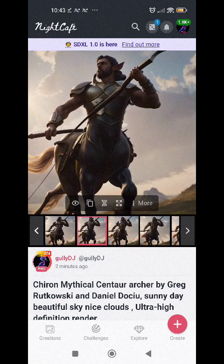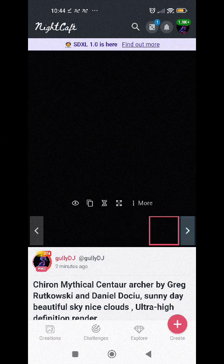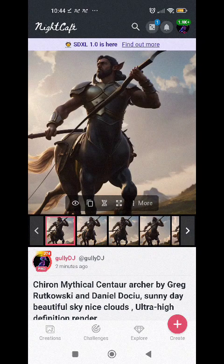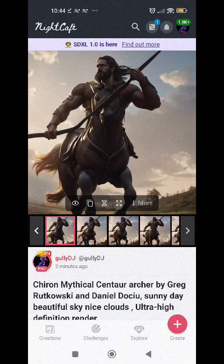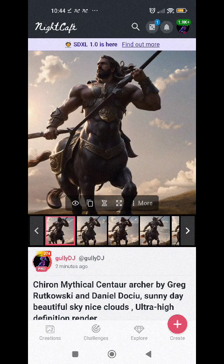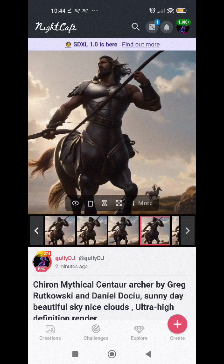We're getting some really really good results now, and we've still retained the original picture quite a lot because we evolved it on zero percent noise. That one's failed, that one's really good, that one's brilliant — some of these are superb. So we've made a really good centaur there. Some of them are not perfect, I could probably still do a little bit more to it, but there you have it — that's how you make a centaur.